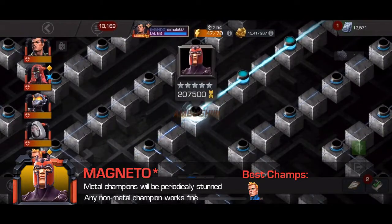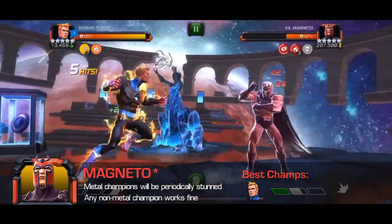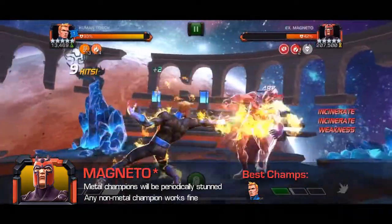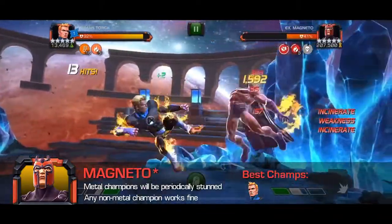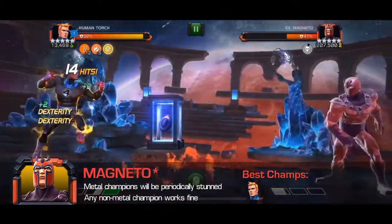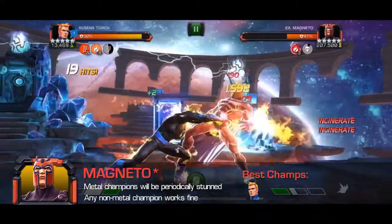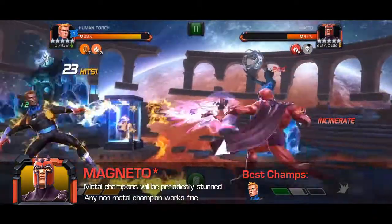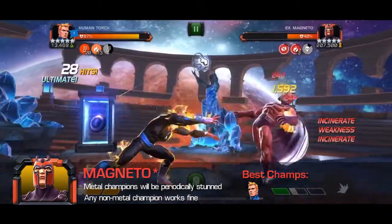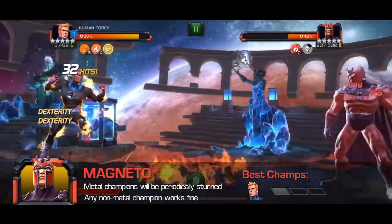Magneto received a complete rework in 2020, making him one of the most powerful champions in the mutant class — fortunately none of that applies here. His enigmatic ability reduces the ability accuracy of metal champions by 100%, and whenever this magnetism triggers, you are stunned for 5 seconds. So the best way to counter Magneto is simply to avoid using any metal champions. If you're running Aegon as your primary, you'll have no issue. Human Torch is a great option — he will gain smolder on every blocked hit since his basic attacks are energy-based, and in pre-fight mode he can absolutely solo this fight.